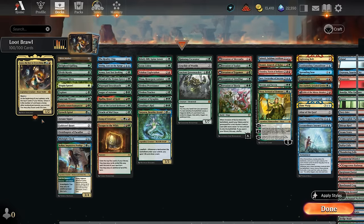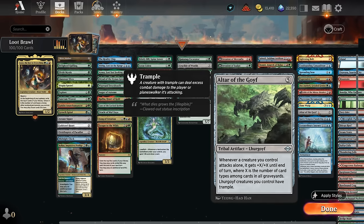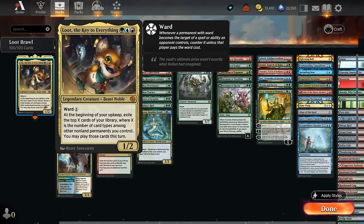Hello and welcome to another Brawl game. Today's commander is Loot, the Key to Everything - a three mana 1/2 with ward one. At the beginning of our upkeep, we exile the top X cards of our library, where X is the number of card types among non-land permanents we control, and we may play those cards this turn. Common permanent types include creatures, artifacts, enchantments, planeswalkers, and more recently battles. There's even one tribal card on Arena, soon to be renamed to kindred, which also contributes to Loot's ability. You can imagine how exiling three or four cards each turn can become a very powerful card draw effect.